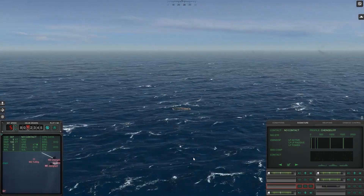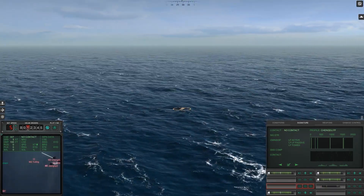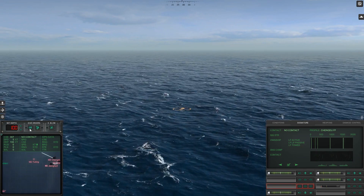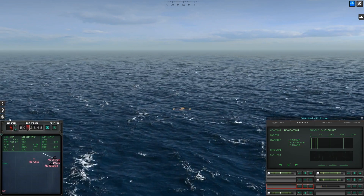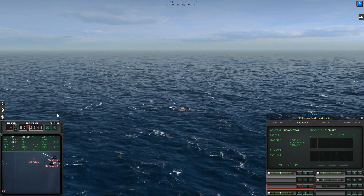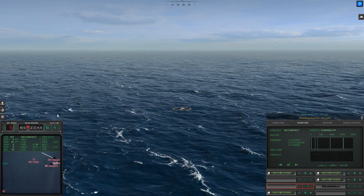Alright, whilst we're not completely out of danger, we're in a far better position than what we were just in. Dive, make your depth 45 feet, and release the ship from Ultra Quiet. Wonderful.